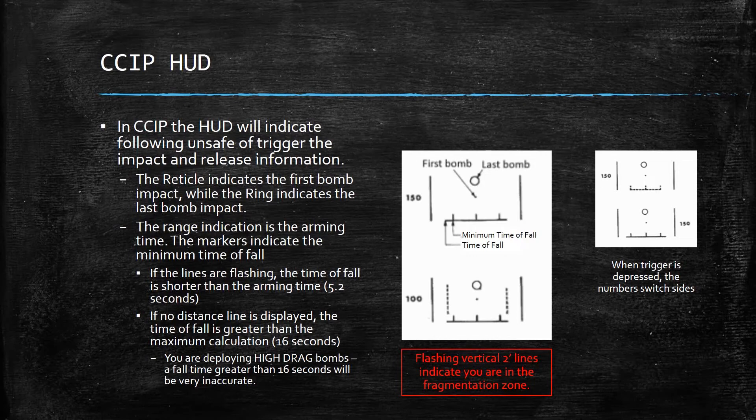If no distance line is displayed, the time of fall is greater than the maximum calculation of 16 seconds. This is important: CCIP means you're deploying high drag bombs, and if your fall is greater than 16 seconds with high drag bombs you're going to be inaccurate. If the distance line isn't there, I recommend trying to lose a little altitude. The advantage of this type of bombing strike for the Viggen is the low-level release, which other aircraft can't pull off because of having conventional bombs that fall very quickly. Also note: in all bombing modes, your altitude is typically displayed on the left side of your targeting information on the HUD, but when the trigger is pulled it flips over to the right side.